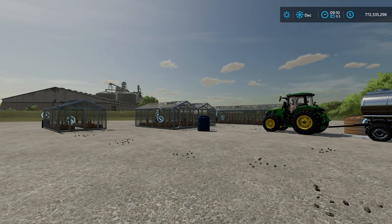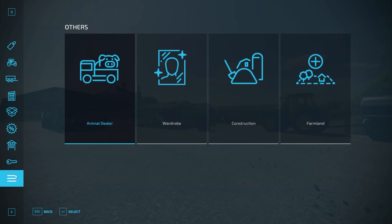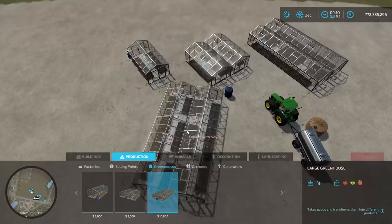The first step in getting the greenhouses to work is you've got to purchase them. As far as I know, there's not any place anywhere on the map. So the only way to get them is if you go in the store, go to the construction mode, then go over to production, greenhouses, and then you have a small, medium, and large one.